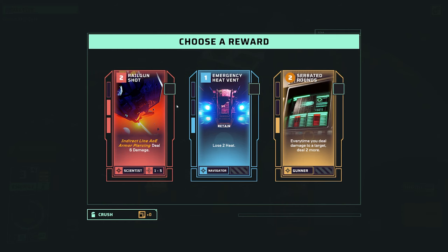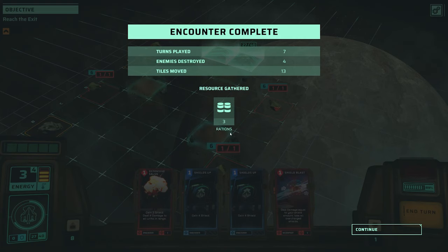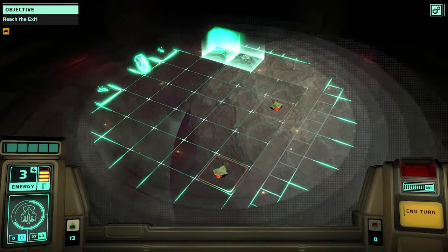Let's open our reward pack. Rail gun shot - it's a two cost, indirect line AOE, armor piercing, deals six damage. That sounds really good. It's probably only going to fire in straight lines. There's also a retain card - something that can be kept in hand until we need it. I'm going to try this out - I haven't played that card before so I'm interested to use it.